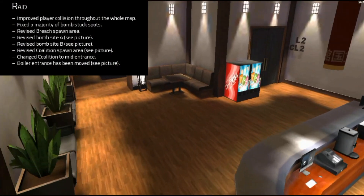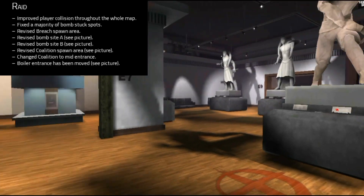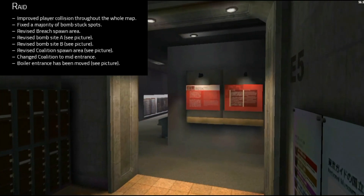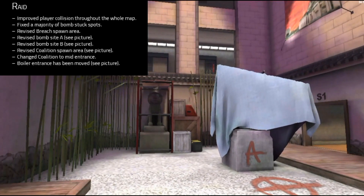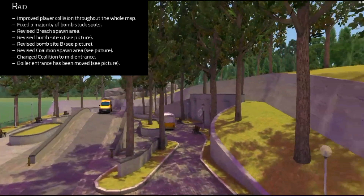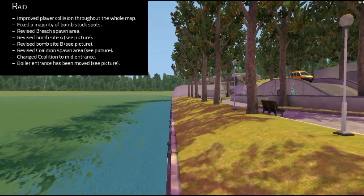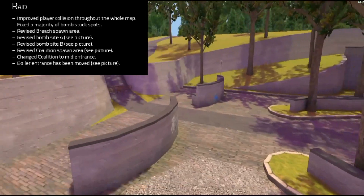For Raid, which is the last map, they fixed a majority of the bomb stuck spots and remade the Breach spawn area. They changed the A side and B side, adding extra crates and new spots to sit in. The Coalition spawn area near the mid entrance has been redesigned — on the 1.19 version when you spawned as Coalition you were right next to the entrance of the Raid map building, with a forklift and boxes. That area has been redesigned as the new Coalition spawn.